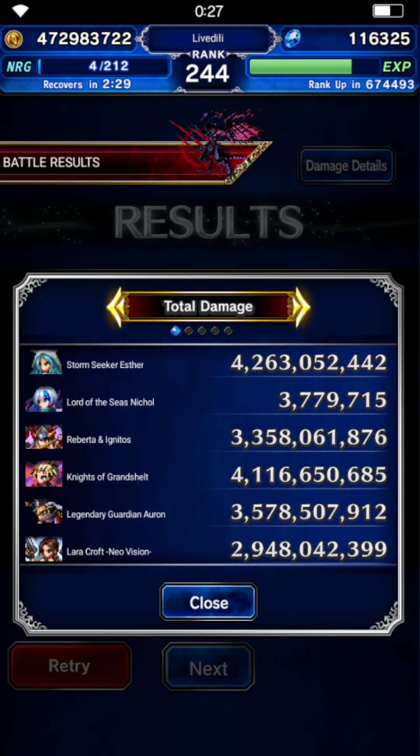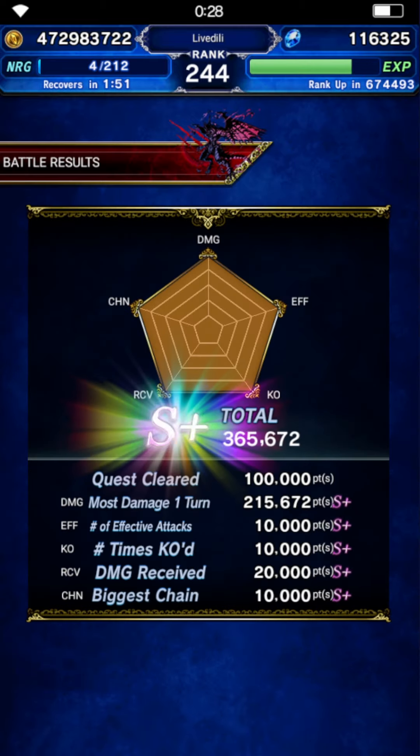It's just variance. Auron underperformed a bit, Esther highly underperformed — her max variance roll is 6.2 billion. Knights of Grandchild also underperformed; their max roll is about 5.1–5.5 billion. Auron's max variance roll is around 4 to 4.5 billion, which is decent from what I've seen so far.